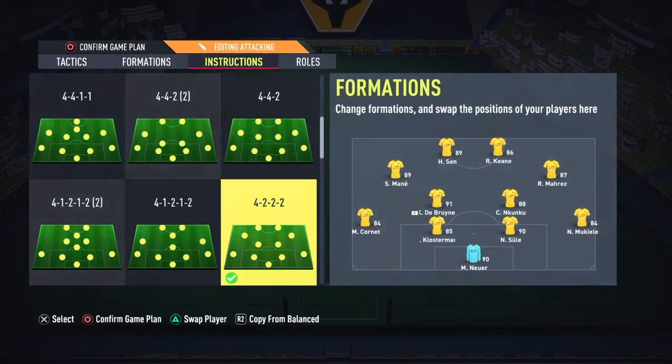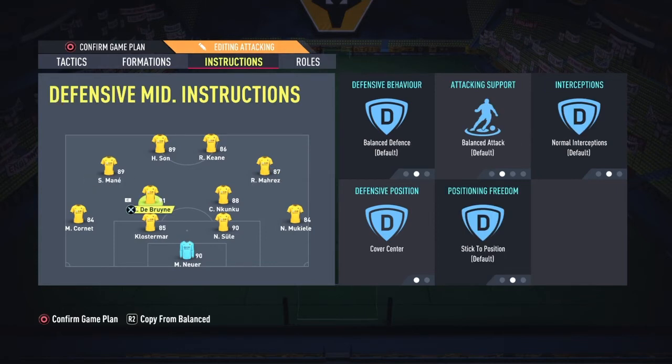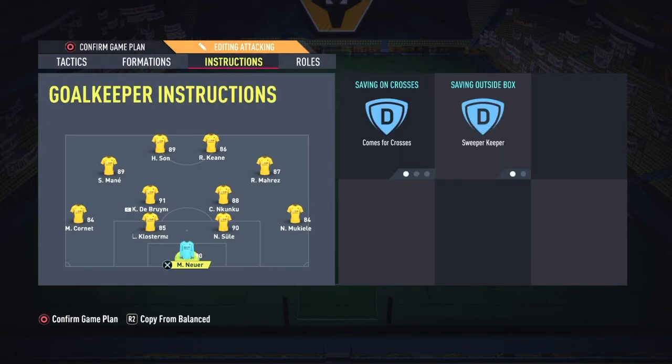Corners are on two, same for free kicks. For this team's instructions: both strikers are on stay central. The attacking mids are on get into the box for the cross. De Bruyne is on cover center balance, and Kuku is on stable attacking and cover center. The fullbacks are now on overlap — balance attack overlap — because I want to push more players forward to overwhelm my opponents. The keeper is on cover crosses and sweeper keeper.